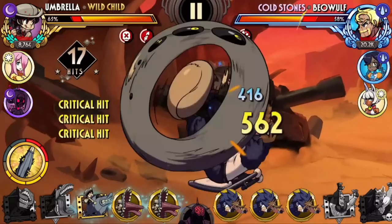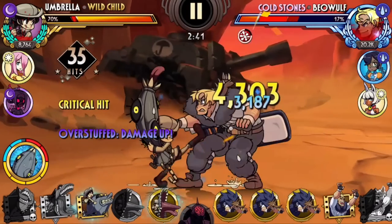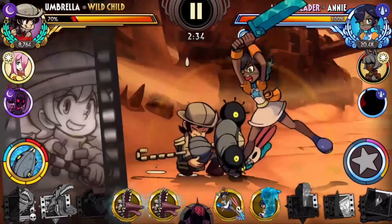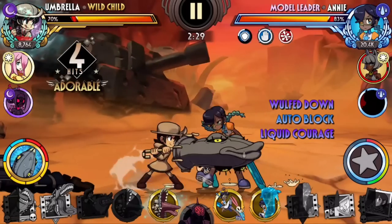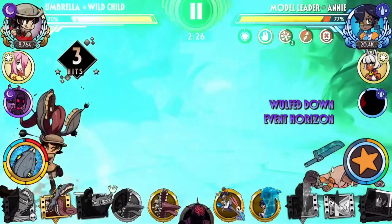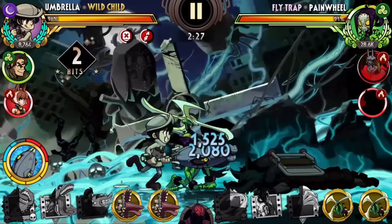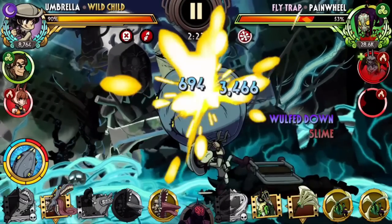First up is Wildchild, and this one particularly sticks out to me because I played her a lot when I was first testing Umbrella. Wildchild is more playable than some of the other variants in this list, but my problem with her abilities is that she does not provide anything new to what Umbrella's base kit can already offer. Umbrella already has access to plenty of regeneration and can inflict multiple stacks of slime from her moves and blockbusters. Wildchild does exactly the same thing and does not bring anything new to the table — it feels uninspiring and redundant.